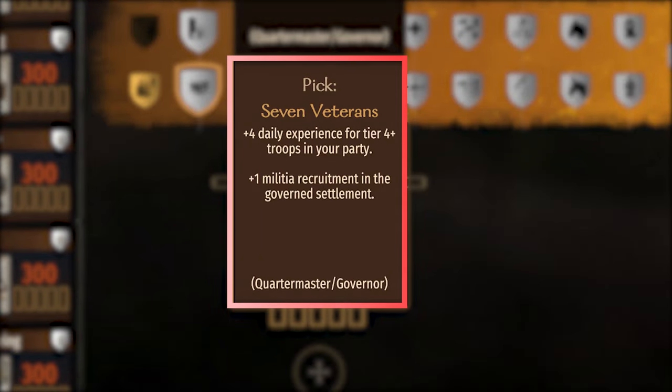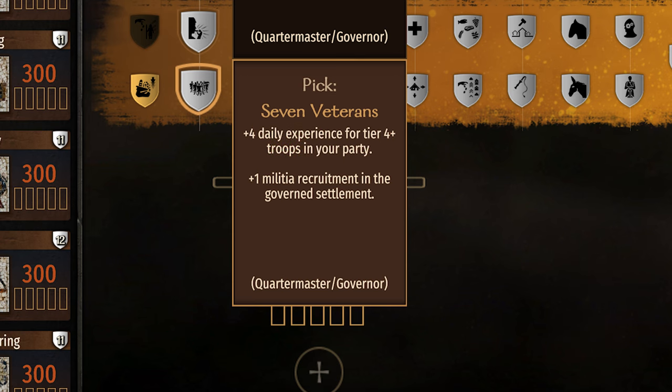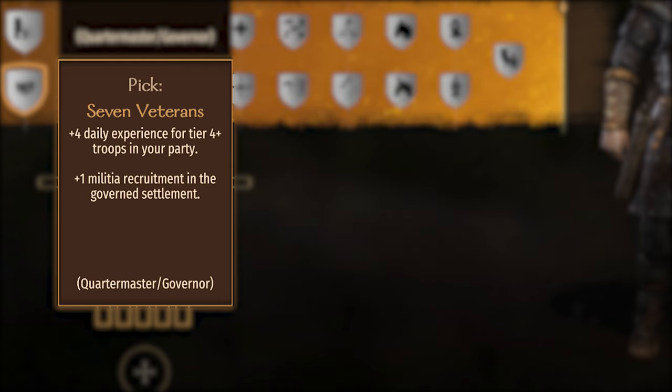The Steward perk, 7 Veterans. The description says: plus 4 daily experience for tier 4 plus troops in your party. The code says it will trigger if the party is active, the quartermaster has the perk, and the troop's tier is 4 or greater. This is a quartermaster perk, not a party leader perk. This applies to all troops that are at least tier 4.